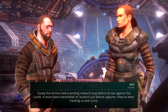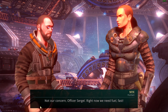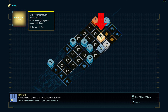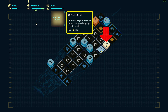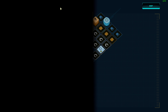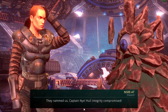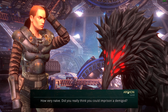The Archon transmitted its location just before capture and they've been tracking us ever since. Who would be crazy enough to ally with such a destructive being? Not our concern — right now we need fuel fast. We drag hydrogen to the fuel tanks and oxygen to the oxygen tank, then pump the hull with iron.